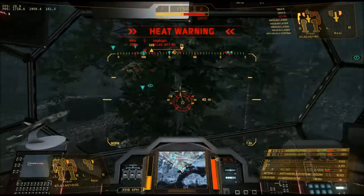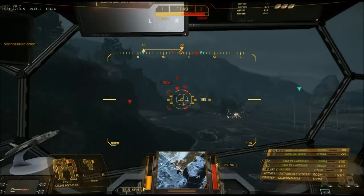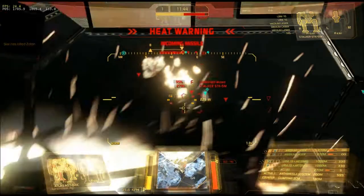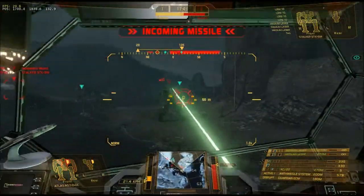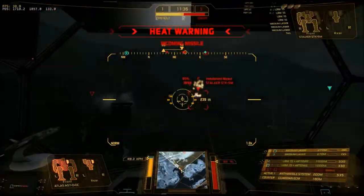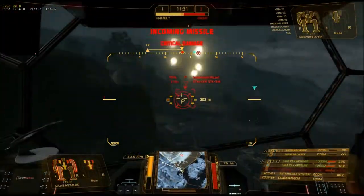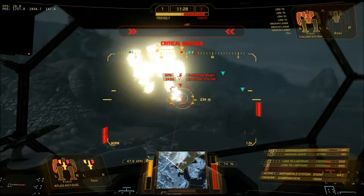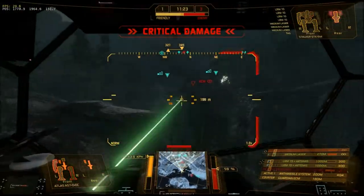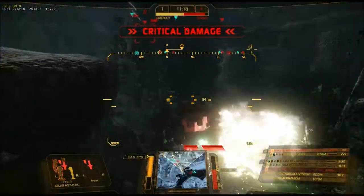I'm on Golf. Golf is weak in the back. Down. Took down their ECM Raven though. Echo of the Atlas: front arms and back arms — auto cannon destroyed. Right torso critical. Right torso destroyed. Center torso critical damage. Left torso critical damage. I'm down.